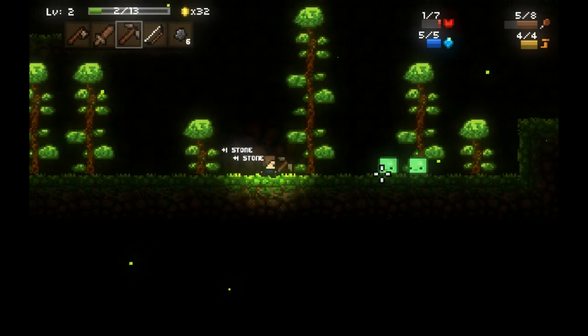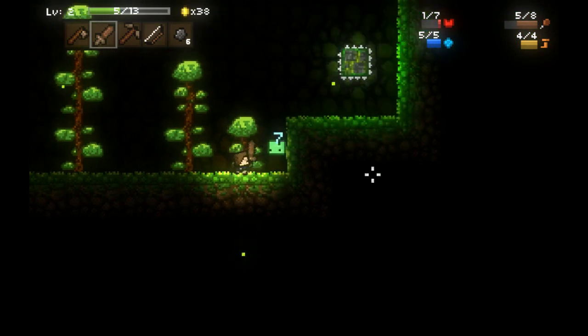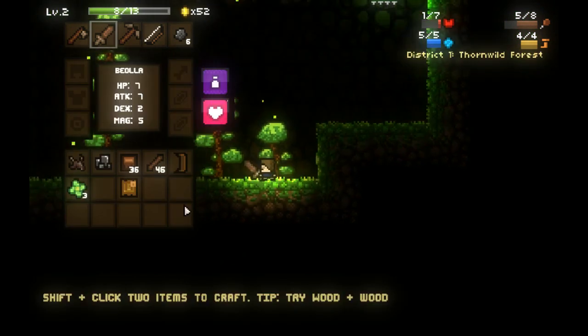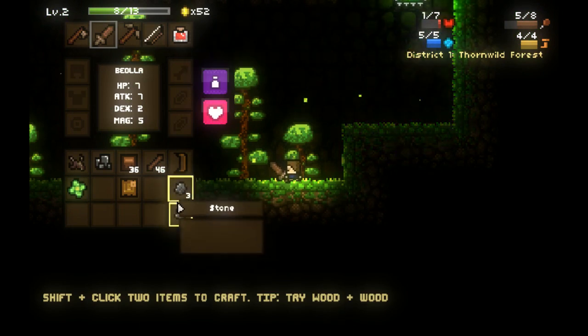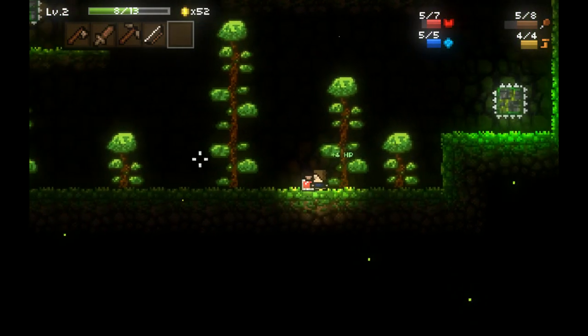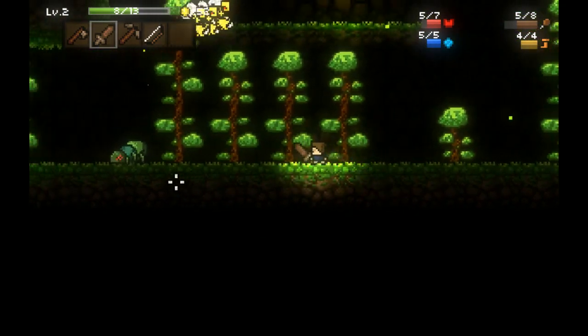I'm going to go ahead and mine some stuff and kill these dudes, and hopefully I'll find some herbs. That could not have been better timing — now I can make some potion and heal myself. I'll also go ahead and make some stone. Now I've healed some and I can go face this horde of bees and this spider over here.